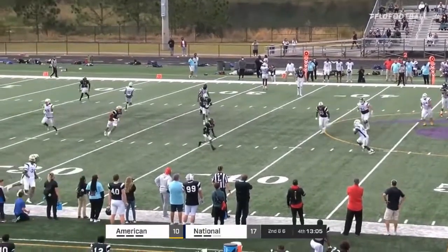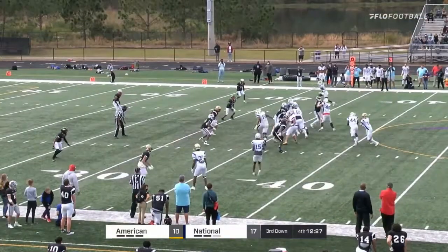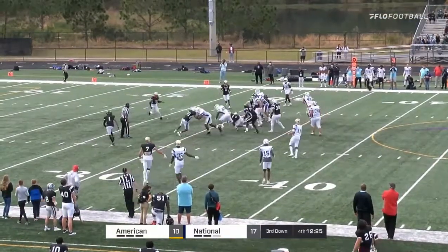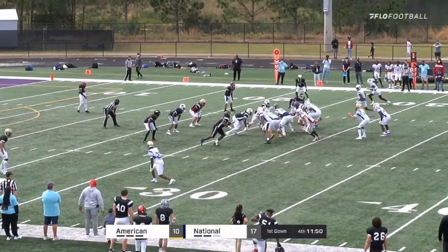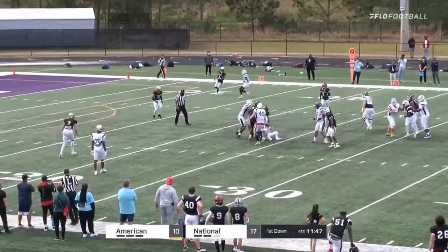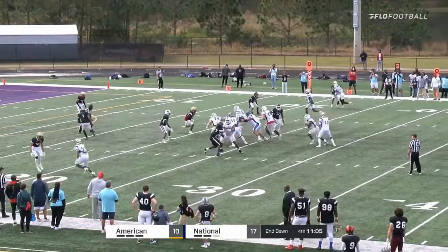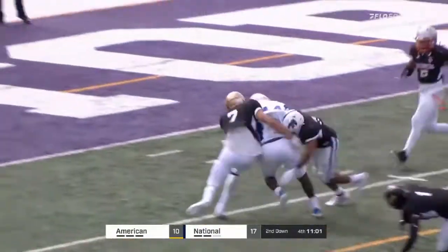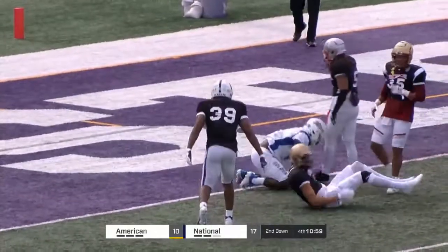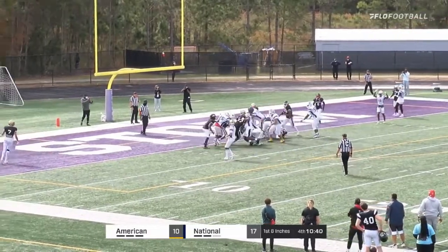Snap, pressure off the end — nice dump off to Corey Taylor. Two receivers to the near side, one to the far side, they're going to hand it off to Taylor again — he's got some daylight. Ball on the 27 yard line, handoff again to Taylor. Got a fullback and tight end right off the back of the guard. Taylor's got a lot of room now, shakes off a tackle, still going! Taken down — five-ten but 220 pounds.